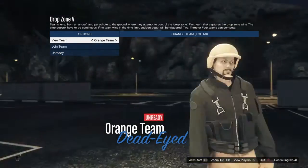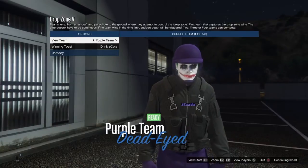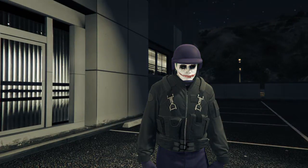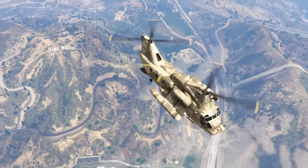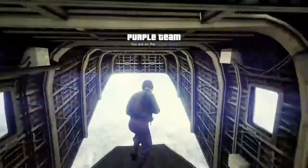Everyone can just hit ready if everyone has the right color that they want. Once everyone's ready, you are going to spawn in the helicopter, and you are pretty much just going to jump to the ground and parachute down.